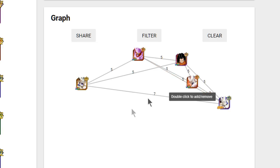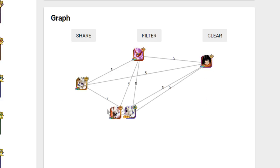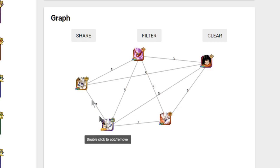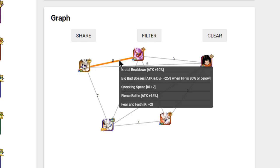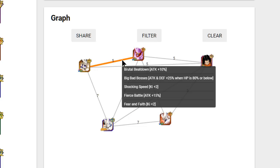Let's start by looking at his best linking buddies. One thing to note is that Dokkan Battle Builder is showing links for cards of the same name that have Dokkan awakenings, so don't take that into consideration. Omega Shenron — the Shadow Dragon leader — shares five link skills with him: Brutal Beatdown, Big Bad Bosses, Shocking Speed, Fierce Battle, and Fear and Faith. That's 10, 25, 30 — so 35, 45, 50 attack boost linked together plus ki.